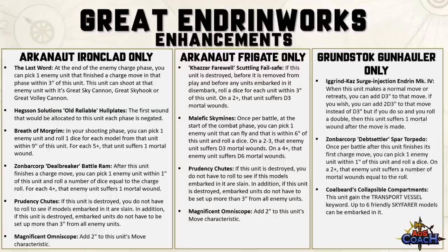For Grunstock Gunhaulers, there are 3 Endrin Works. The Ingrid-Kaz Surge Injection Endrin MkIV adds D3 to a normal move or retreat — you can roll 2D3 instead, but suffer 1 mortal wound if you roll a double. The Zonbarcorp Debt-Settler Spar Torpedo, once per battle after the first charge move, pick one enemy within 1 inch and roll — on a 2+ they suffer mortal wounds equal to the roll. The Coldbeard Collapsible Compartments give this unit the Transport keyword, allowing up to 6 friendly Skyfarer units to embark. My favourite is the Surge Injection Endrin for that extra move to sneak onto objectives.